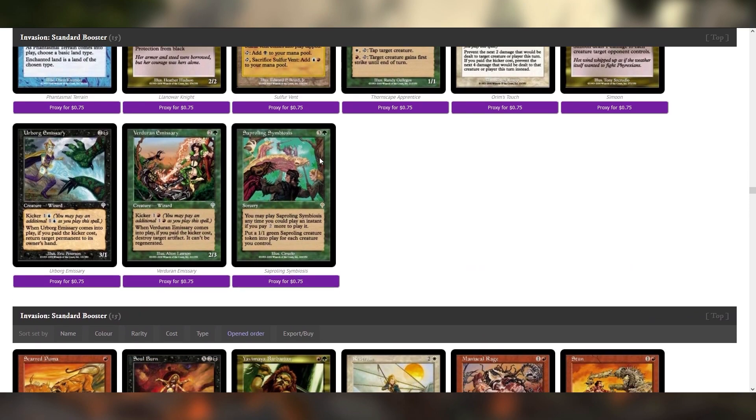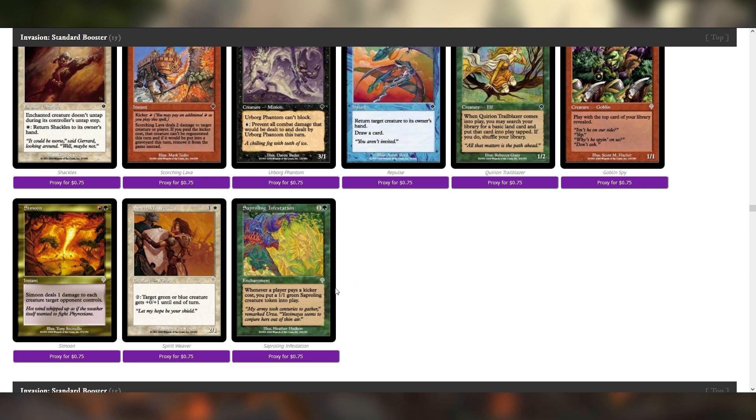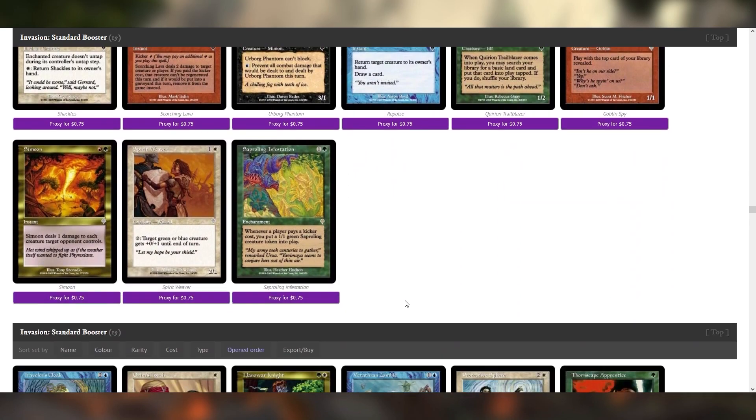Backlash is fun. Saproling Infestation — whenever a player pays a kicker cost, you must put a Saproling token into play. That's very strong for two mana. That's definitely a sideboard card, at least for this episode. I can see a lot of kicker cards getting experimented with. In the future, that's a pretty nice payoff for a kicker-centric strategy. There are probably some cheaper kickers we can utilize to really try and get Saproling Infestation going off. And we have Artifact Mutation — that's in some of the right colors.